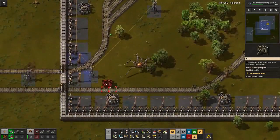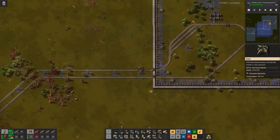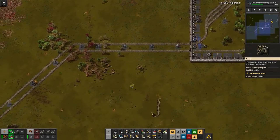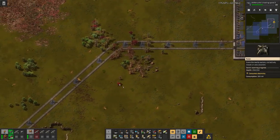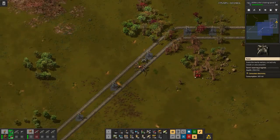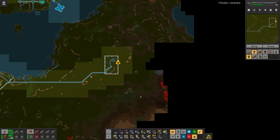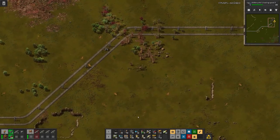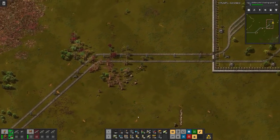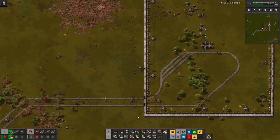We should also add a radar here in the middle so we can see the whole rail line just in case something happens. It seems that back at the base I'm missing something.